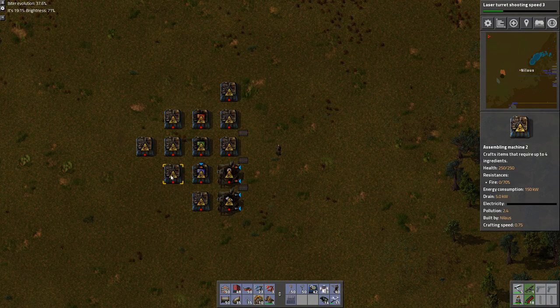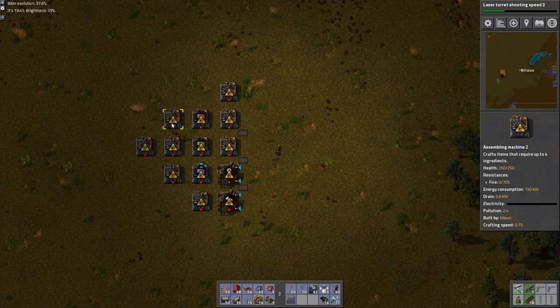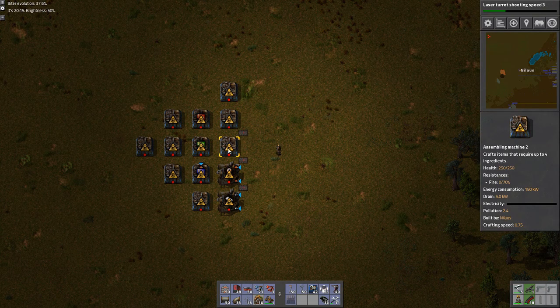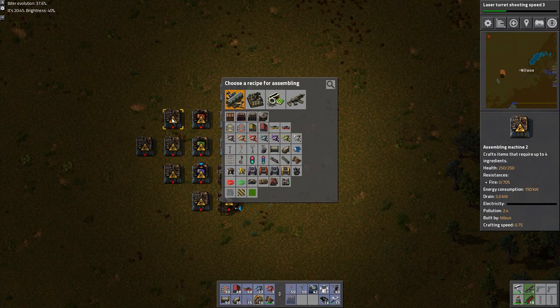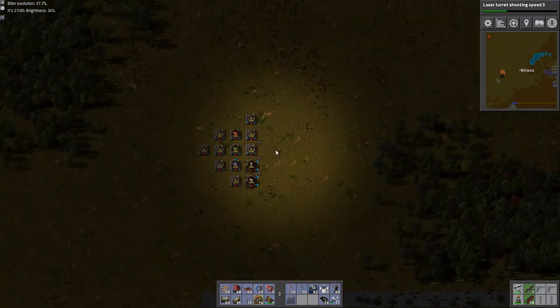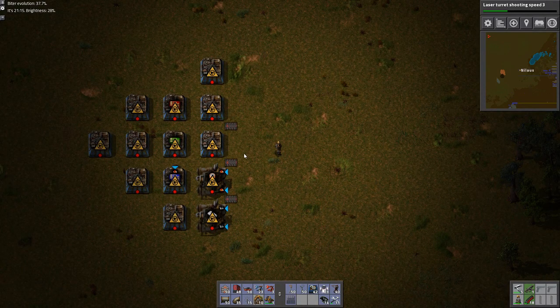These will be sort of the components for the rockets. Fuel will definitely be built over here; we have the control units which require blue circuits and stuff. So in this case I would have copper, iron, steel - that makes sense. And over here we'll have the lightweight components because they are very steel heavy. Let's keep something like this in memory.